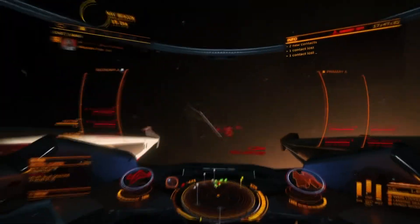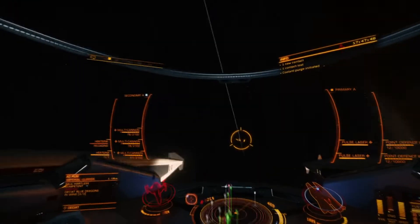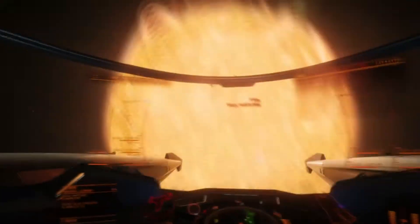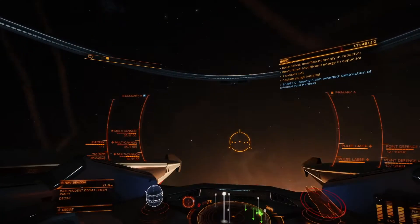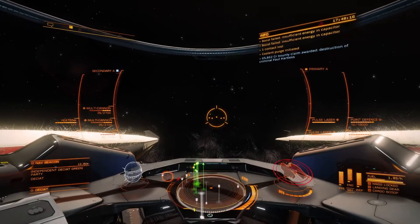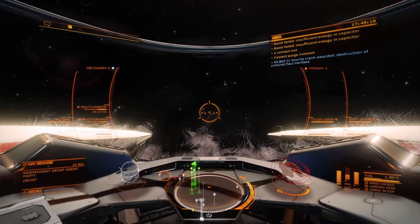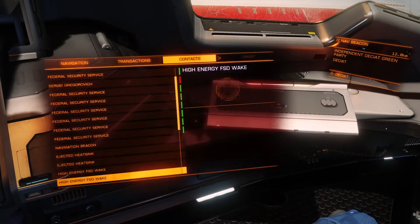That's why I like doing it in Deciate — it's a very active system for NPCs. This nav beacon in Deciate, you cannot keep up with the amount of FSD wakes that are in this area. And anyway, the beginning engineer is here — Felicity Farseer — so you're probably going to be here anyway.